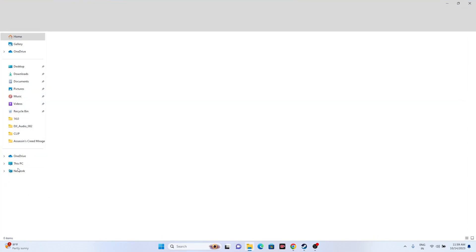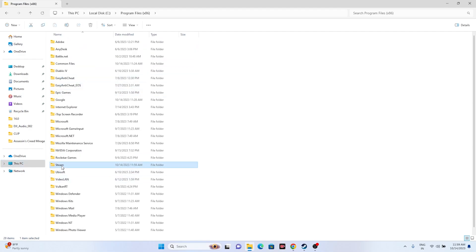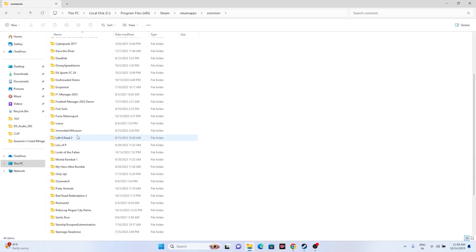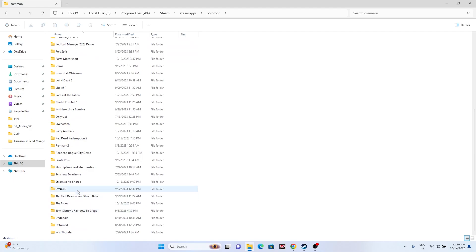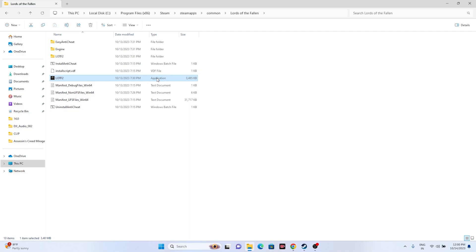Alternatively, navigate manually via File Explorer: go to This PC, then Local C, then Program Files (x86), then Steam, then SteamApps, then Common, and find the game folder. Launch the game from there. Launching from the installation folder has helped for games like Back 4 Blood, Battlefield 2042, and Call of Duty: Modern Warfare, so it's worth trying.